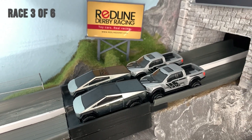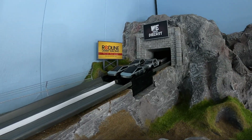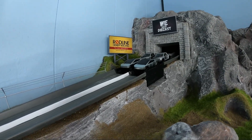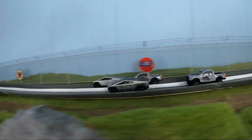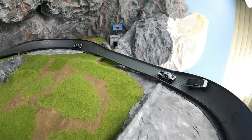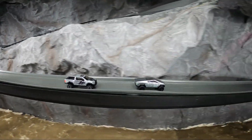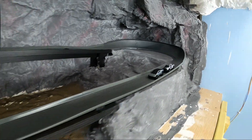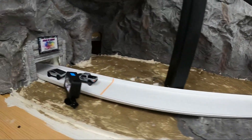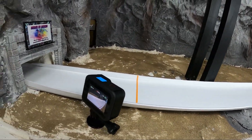Race three — Tesla will start with both trucks up front, Ford in the back. Another opportunity for Tesla to extend their lead. Tesla holds the front, but Ford pushes one of them off the track — big opportunity for Ford here. A couple of looks but no real opportunity to get around Tesla. Both F-150s able to finish though.